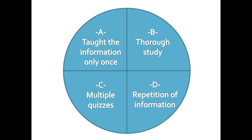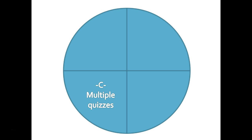And that is, of course, wrong. The group that did best is, in fact, group C — the group that was repeatedly quizzed about the information. And this is to do with the electrochemical nature of learning in your brain.